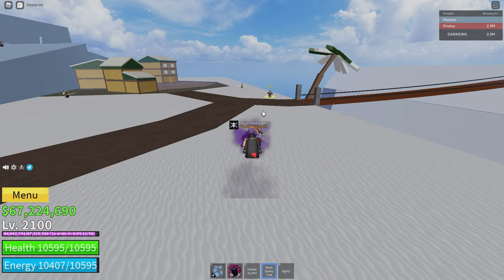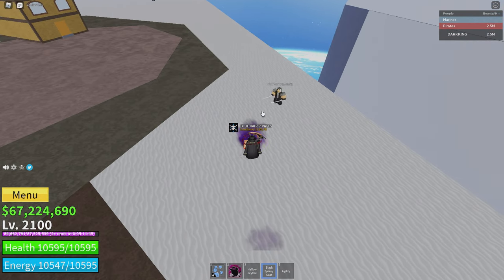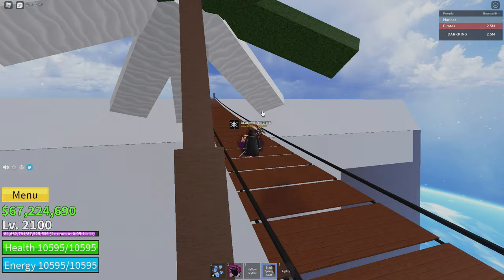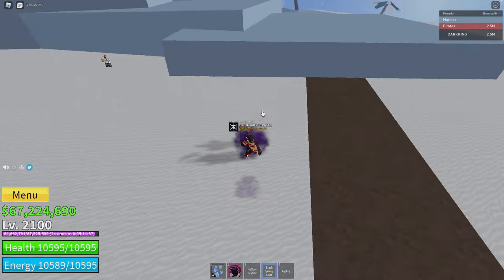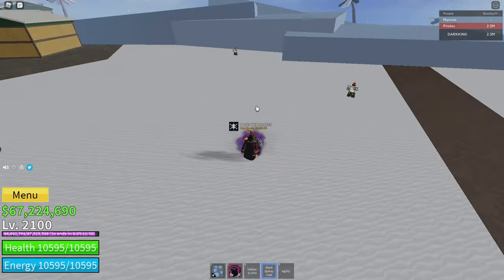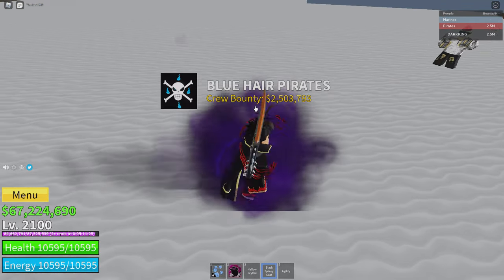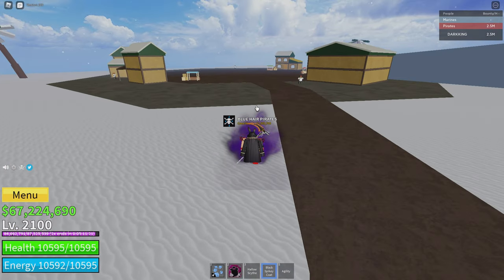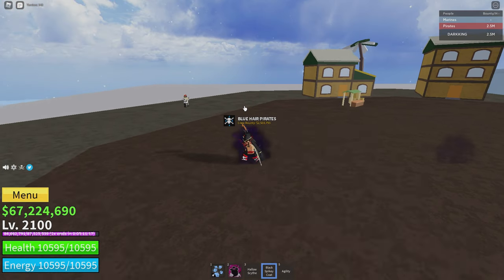Make your way over to the quest giver over here. You're not gonna go over to the side where the Snow Trooper is — you're gonna go to the side where the Winter Warriors are. Make your way over to this side right here, to the Winter Warriors — these guys with the red cap thing on their head. Go down to the left of this NPC right here.